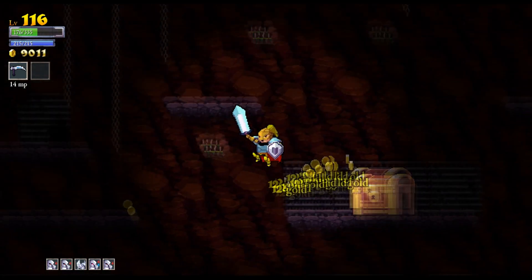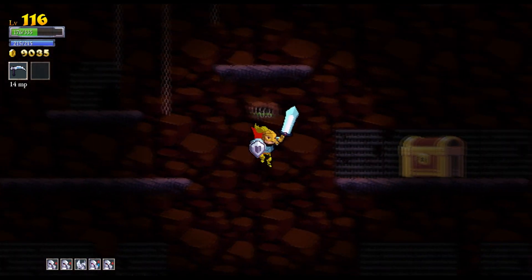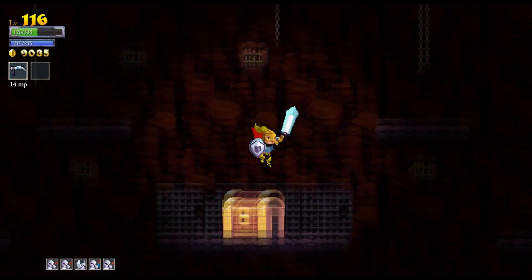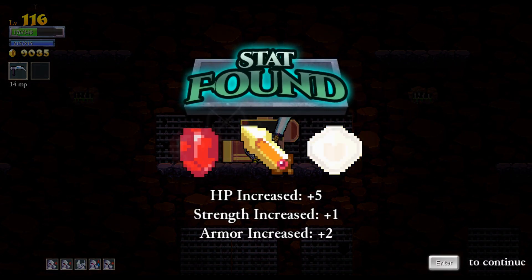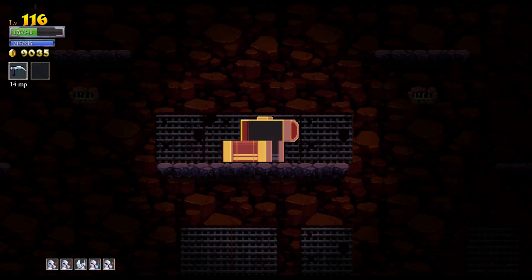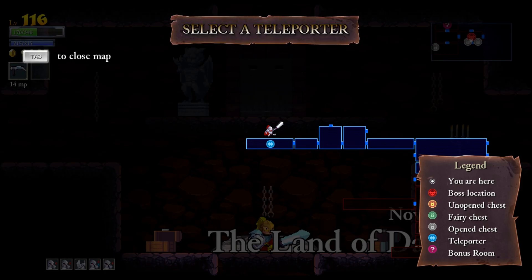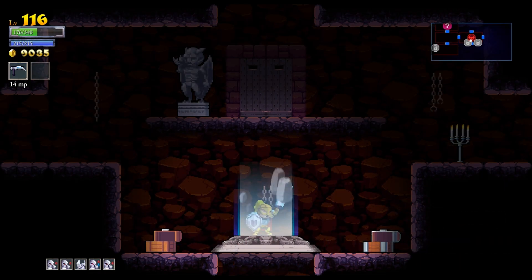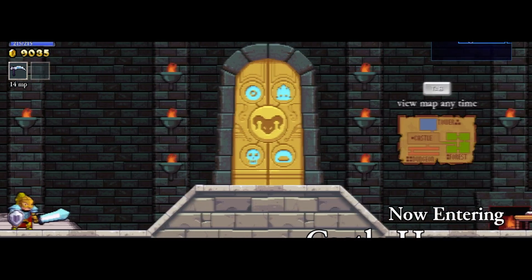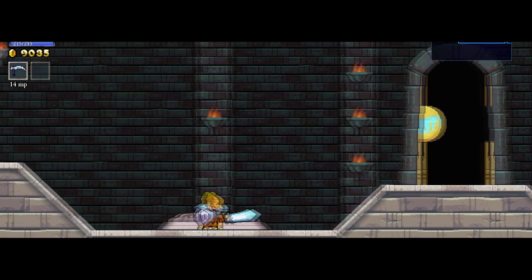Going to be moving on to the final boss. Remember in the beginning when they had those four glyphs on the door, and every time you kill a boss one of them lights up — that's where you're going to be going next. Just doing a quick little fly around to make sure I didn't miss anything and getting some stats. Victory for Rogue Legacy! You can see the fourth glyph lighting up, and apparently the one in the middle as well.